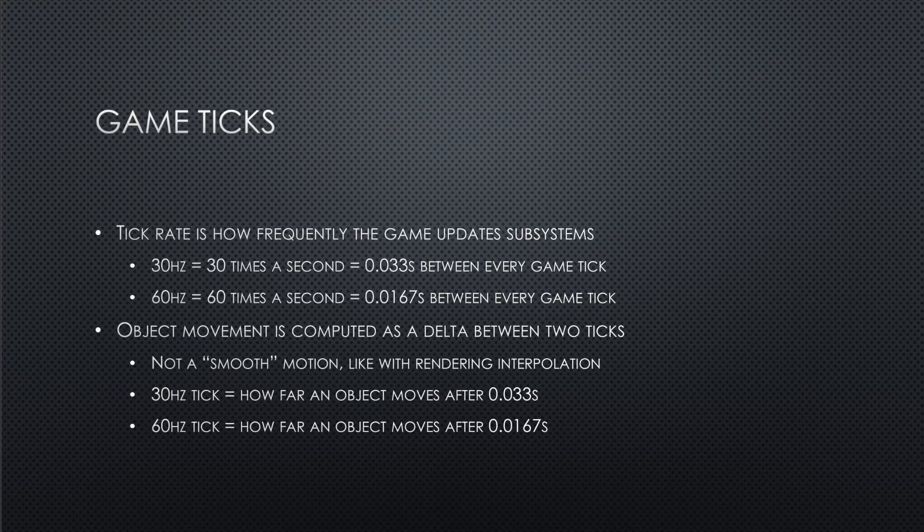Quick refresher on game ticks: the game doesn't update game logic in real time. Instead it uses a tick rate to determine how frequently it updates subsystems like objects, AI, scripting, etc. At 30 Hz, that means 30 times per second — or every 0.033 seconds — it runs a game logic update. At 60 Hz it's a higher frequency, so every 0.0167 seconds it updates game logic. What happens between every game tick is the game has to fill in the blanks between that delta, unlike PC rendering interpolation which smooths out what an animation is displaying, like reloading a gun.